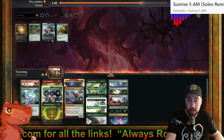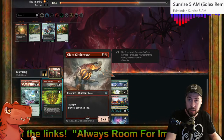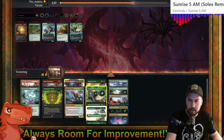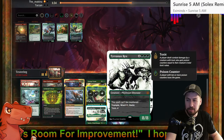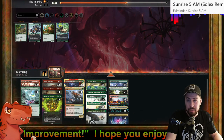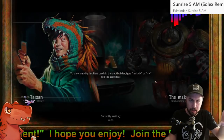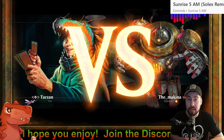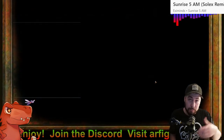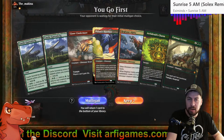Giant Syndrome in, Pugnacious Hammerskull out — pretty straightforward. Cindermaw potentially shutting them down. Brotherhood's End taking out all those little lifegain creatures could buy us some time. I'm thinking about trimming Earthshaker Dreadmaw — maybe I could trim Tyrannix Rex too — but this opponent has potential to gain a bunch of life. Maybe the toxic mechanic and getting the opponent to 10 or more poison counters could help get the win if they've gained enough life.